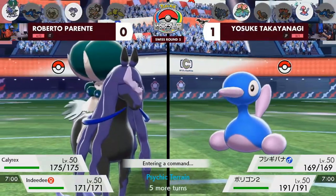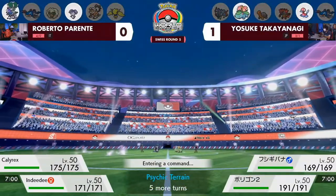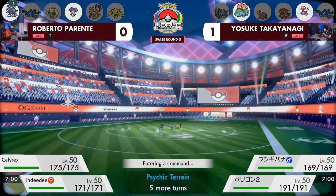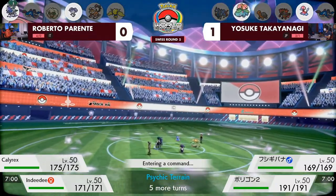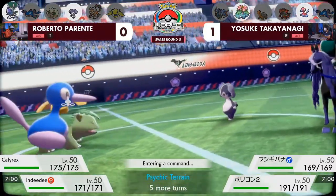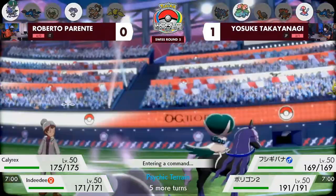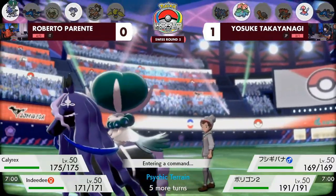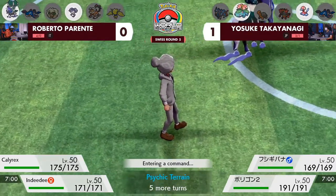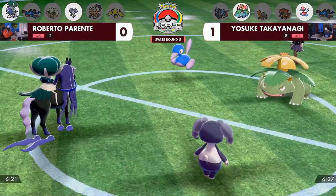There doesn't seem to be anything that can one-hit KO the Calyrex in response. You have to worry about Venusaur's Sleep Powder and the old switch-in-sun strategy for Venusaur to get the Chlorophyll boost — still an option for Yosuke. Venusaur is pretty free to go for Sleep Powder even if Roberto uses Follow Me. The Psychic Seed has already been revealed, so while Safety Goggles has been seen in the past, it seems pretty safe to go for the Gigantamax here.